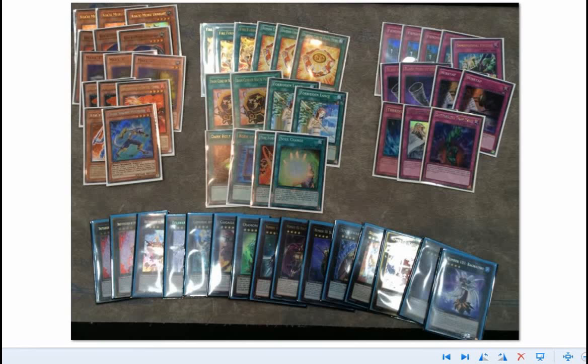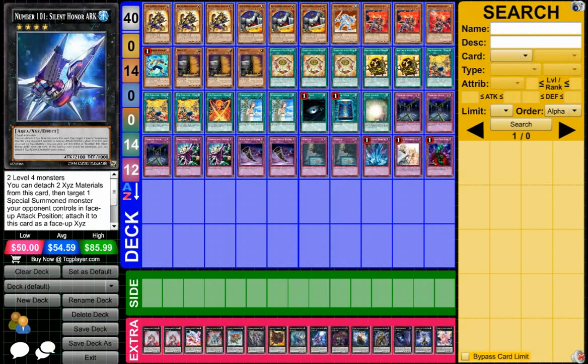The deck has a bunch of instant rank fours. Diamond Core is real as hell. The deck has a lot of removal when you throw in the Fire Engine. This is actually a pretty good, capable deck that not a lot of people really know about. So let's go to a better view so you can see all the cards in case you want to know every single card that's in here.